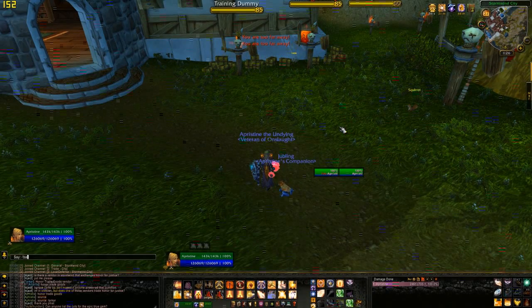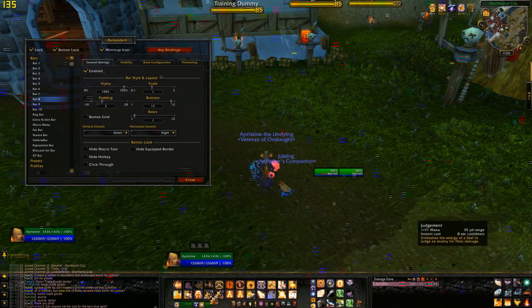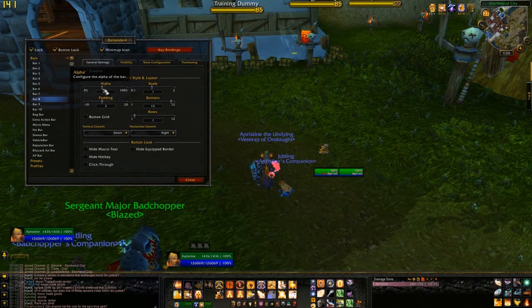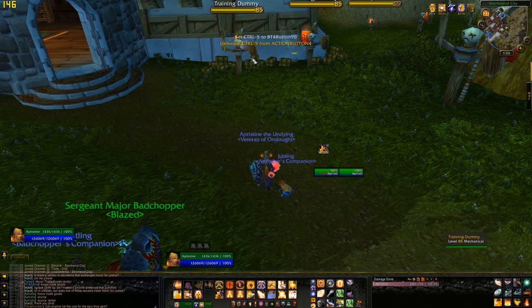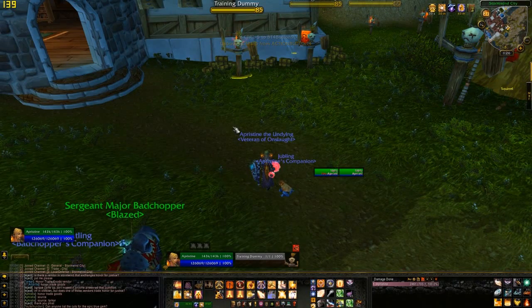You can put this on a hidden action bar too, if you'd rather not see it. Find one that's not in use and enable it. Drag the macro to it, then bind it again. Then set the alpha to zero and make it click through — it should still work.